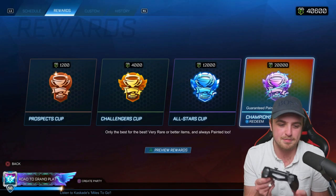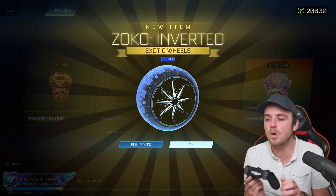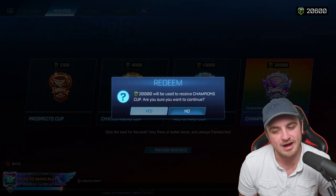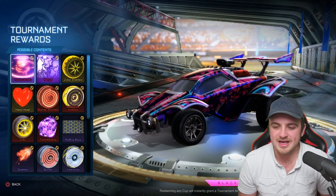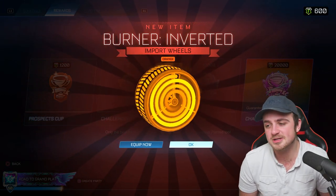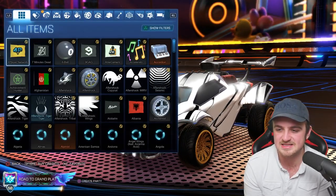Now the Champions Cup — the nose cup. Oh, it's a Cobalt Zoco Goalkeeper Inverted — not bad. Now we're going to do a regular one. Come on, Champions Cup — preview rewards. We want to get ourselves a painted Hades Bomb. Why not? Let's do it. Come on. It's an orange Burner Inverted. Okay, so now we're going to head over to the trade-ups and see what we can do.